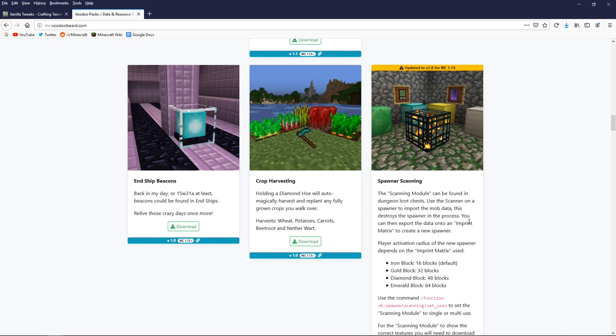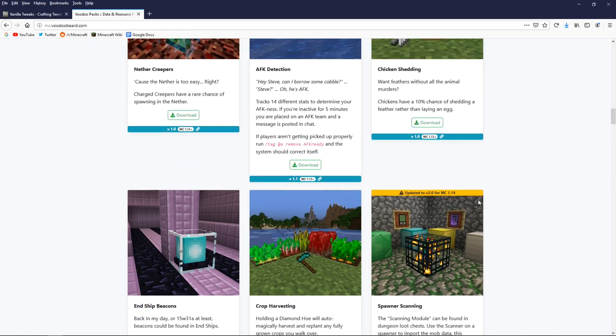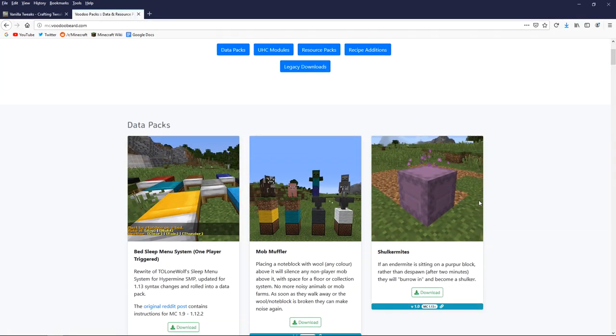I recommend playing with the spawner scanning pack carefully. If you're like me, you probably don't want to alter the vanilla experience this much, but it could be worth it for people who find the default vanilla experience a little dull and want to play around with spawners more. But enough about that — I think I'm fine just showcasing Shulker Mites today. I'm going to drop that into my datapacks folder and hop back into this copy of the Minecraft Survival Guide World.